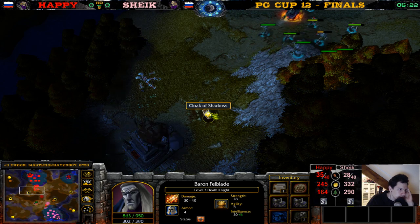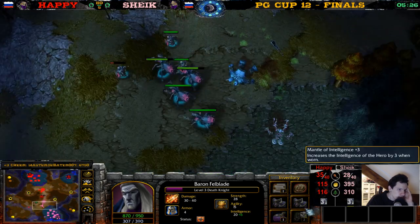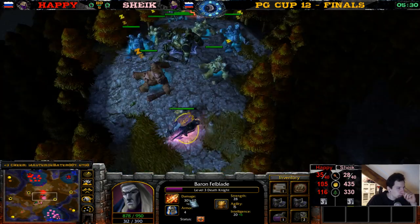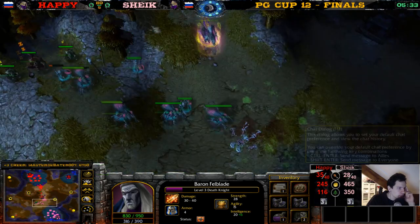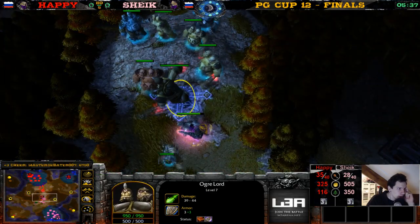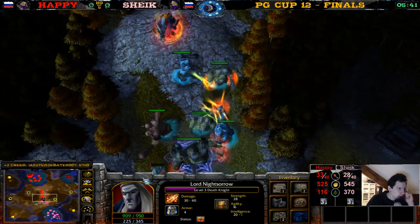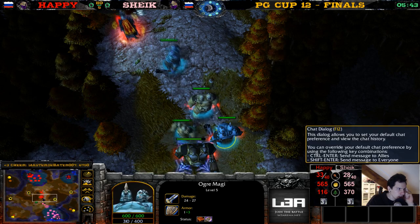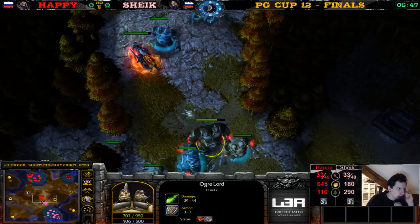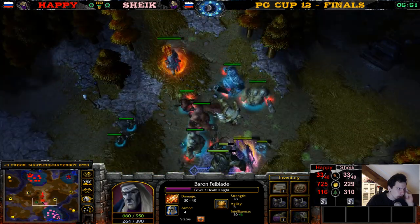Happy gets a cloak of shadows but doesn't even pick it up. He does buy the shredder. We have the replenishment potion. Happy breaks into the middle — the creeps in the middle. Does he want the ogre lord? Happy sends over a skeleton. The ghouls aren't that great against these ogres — that's the weakness of the ghouls. Happy just wants a level 7 ogre lord.